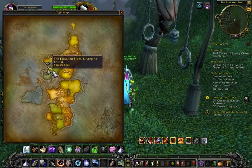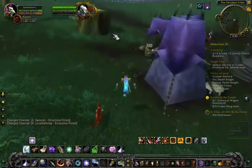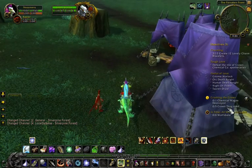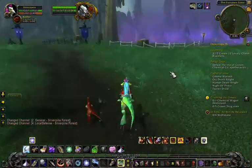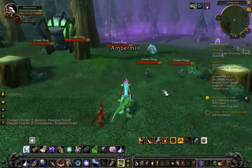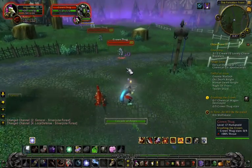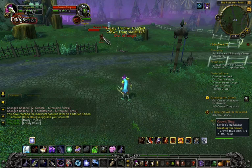Hello, I'm at the Forsaken Front, Silverpine Forest. I never do trust anyone. I'm near my objective of crushing the Crown and I just need to cross the road pretty much, and find some Crown Thugs and chemical wagons. Yes, I took a wrong turn, but I found Ambermill — yay. I'm getting blasted by the Crown Thugs.